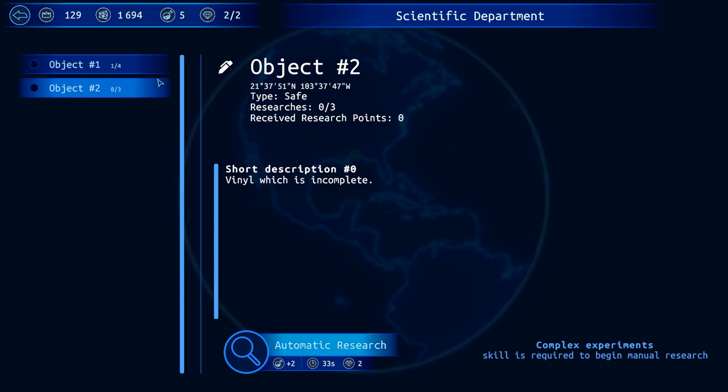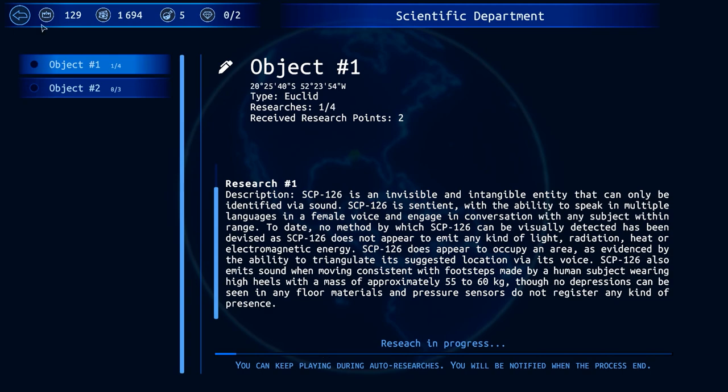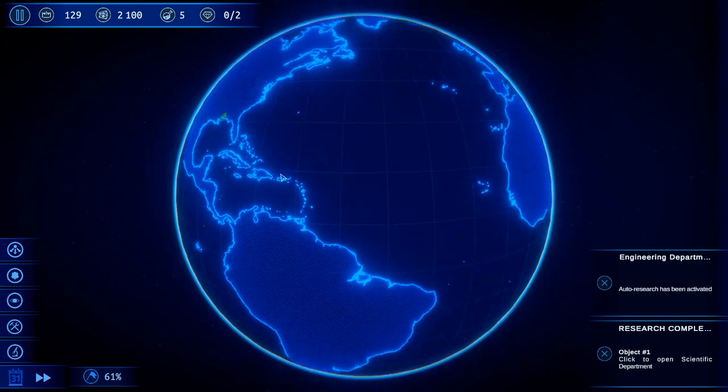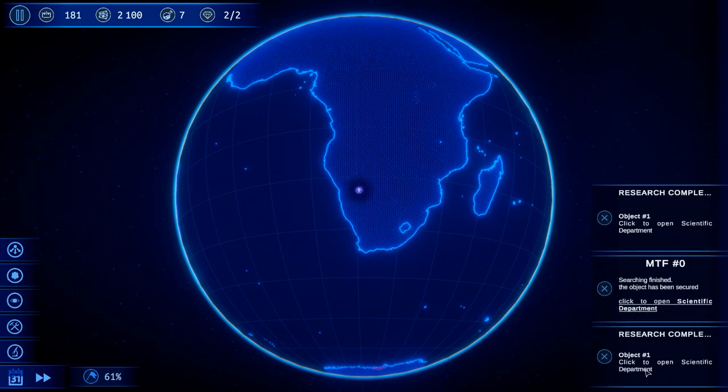If I hit automatic research and click that, you can see the research bar is progressing while I'm reading — it's not paused inside the menu. Which is, again, not ideal for a game based around SCP objects where you may have to read things.